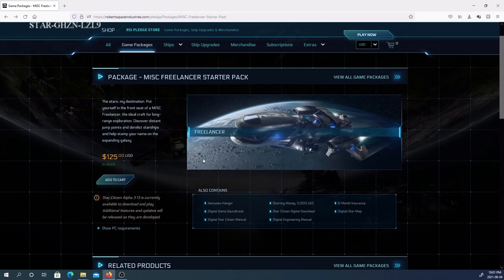This is one of the first starter freight ships. It can still fight and shoot, but it's really for — especially this version — running cargo. That's what it's for.